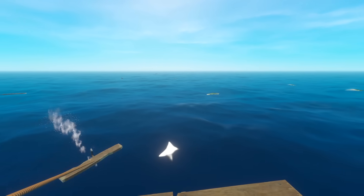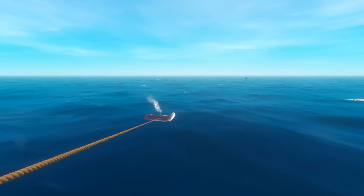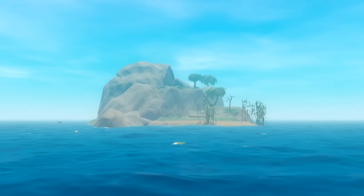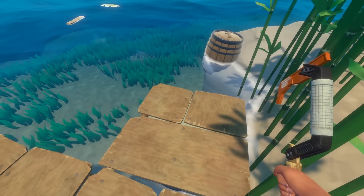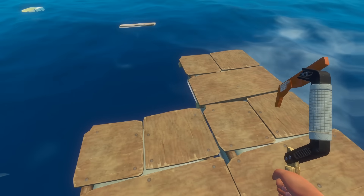Round two. I figured out why the island disappears — basically the game is auto-generating stuff around your raft, and if you get too far away from stuff, it just despawns. Like that island. Or even Grace. In other words, until we can actually anchor the raft, we gotta stick with it. Bye island, I'm sure we'll see other ones just like you. Let's fix up our raft a little bit.